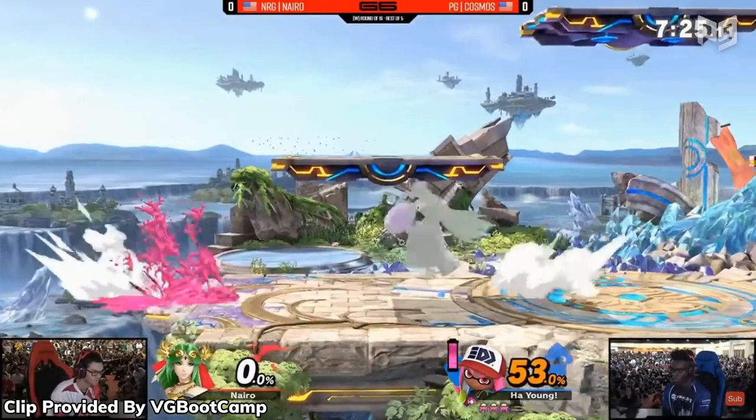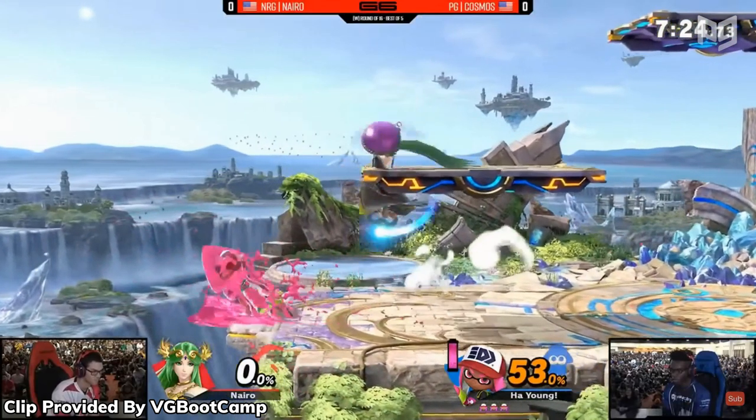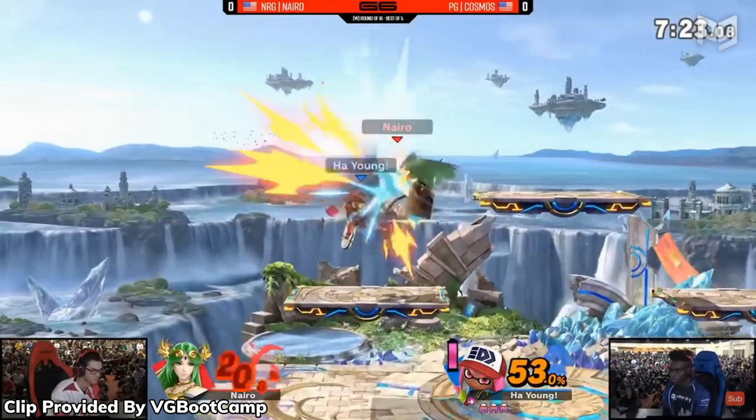Looking closer, dashing towards your opponent pressures them to prepare for anything you might do, as they can't react in this range. If successfully baited, your opponent will choose a reaction to fend off your suggested approach — and this happens just as you dash dance back. Now your opponent is wide open after whiffing their option, and you can dash dance right back in with a punish of your choice.